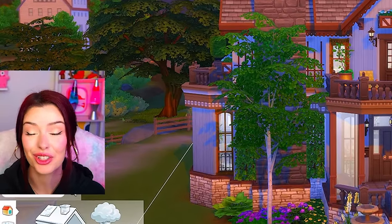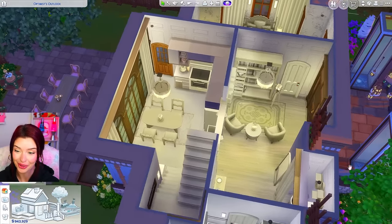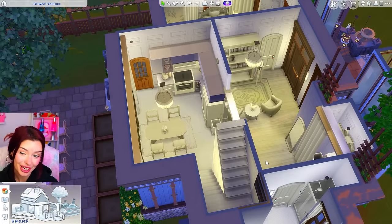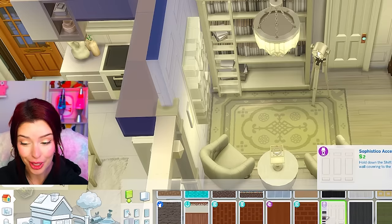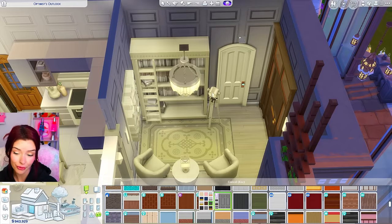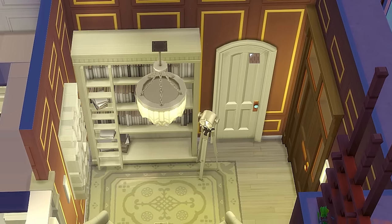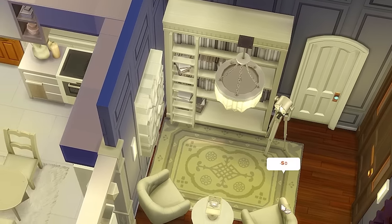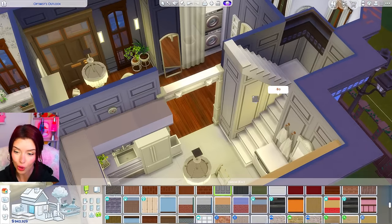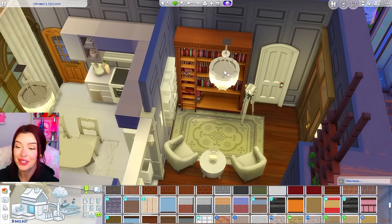Now we get to go inside and change all the swatches. It's definitely already looking a little different with all the windows and doors changed. Starting with the living room wallpaper — Modern Luxe has a gray swatch, and a brown one too, but maybe I'll try gray for now. Changing my Eco Lifestyle flooring and bringing the gray wallpaper all the way through the house.